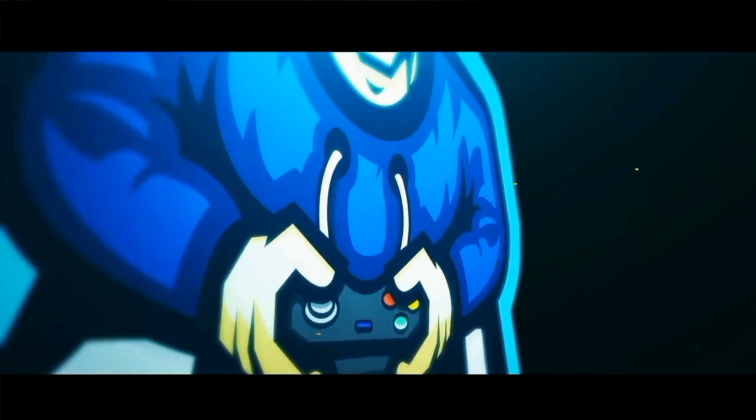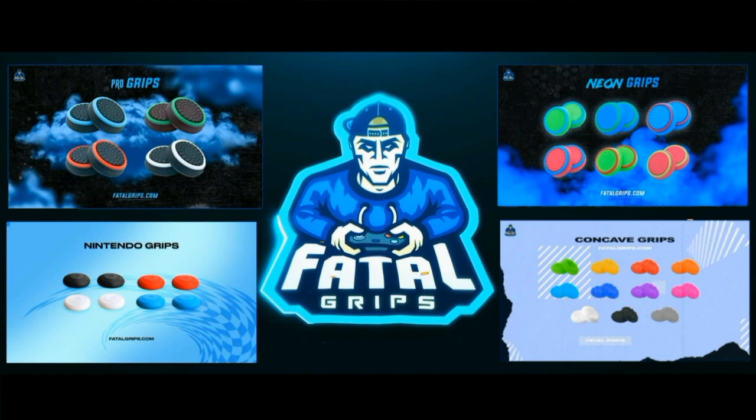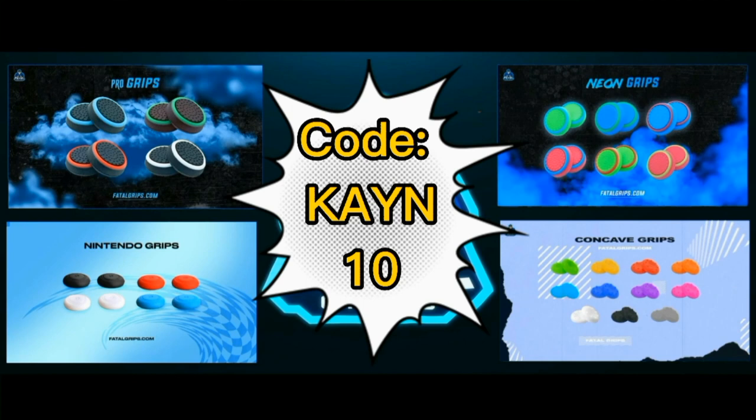If you're looking to accessorise your controller and give it a new and improved look, then check out Fatal Grips. They do joystick grips and controller skins that look and feel amazing. The grips and skins come in an array of different colours and styles to choose from. Use the code KN10 to get 10% off at the checkout and the link will be in the description.